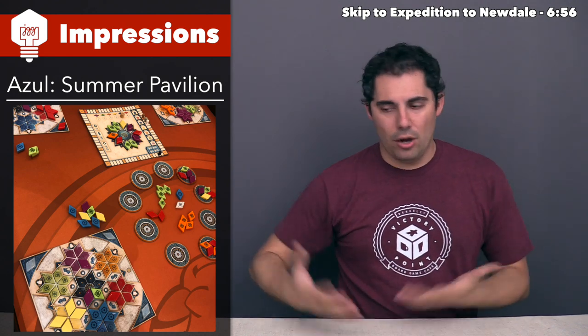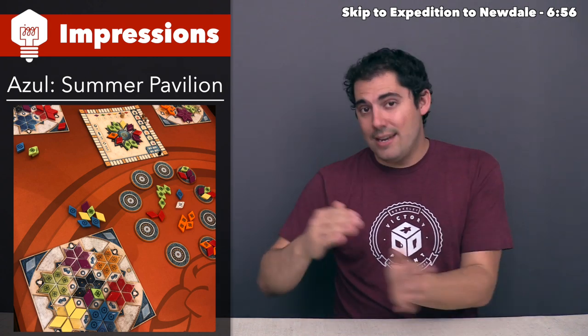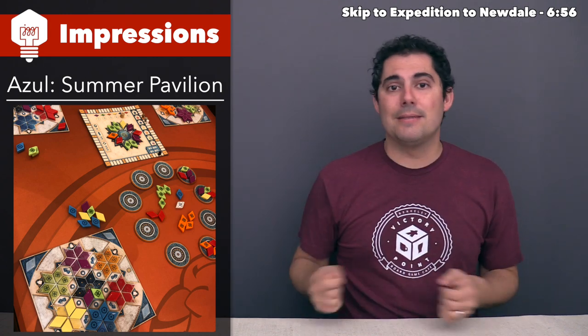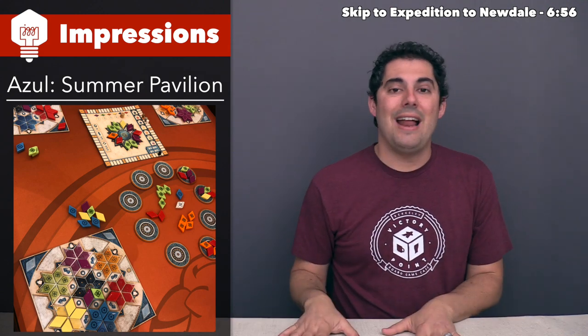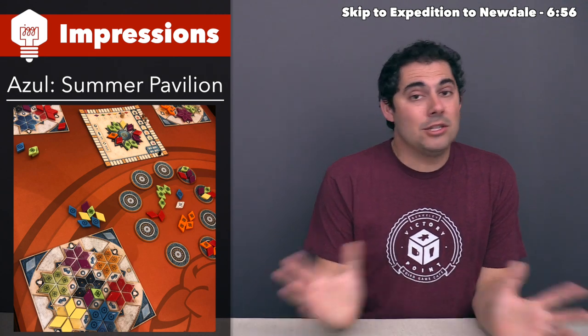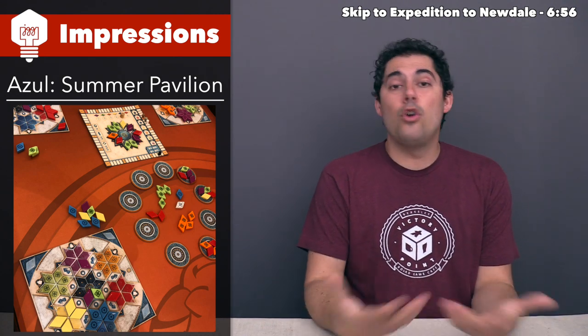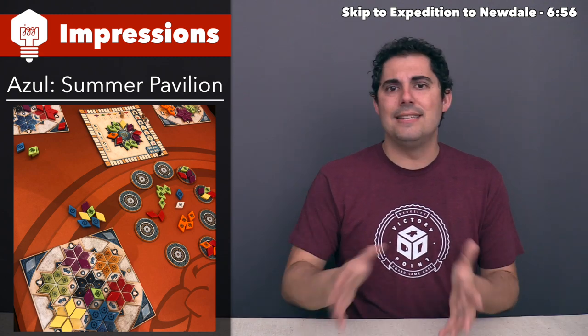A big part of this game is all about trying to squeeze the points out of tile placement. You're trying to have the right number of tiles to pay for placement, trying to surround bonuses to get more tiles, and trying to make sure you don't have more than four tiles at the end of your turn — because if you do, you start losing points. At the start and middle of the game that's no problem, but late game it can be tricky.